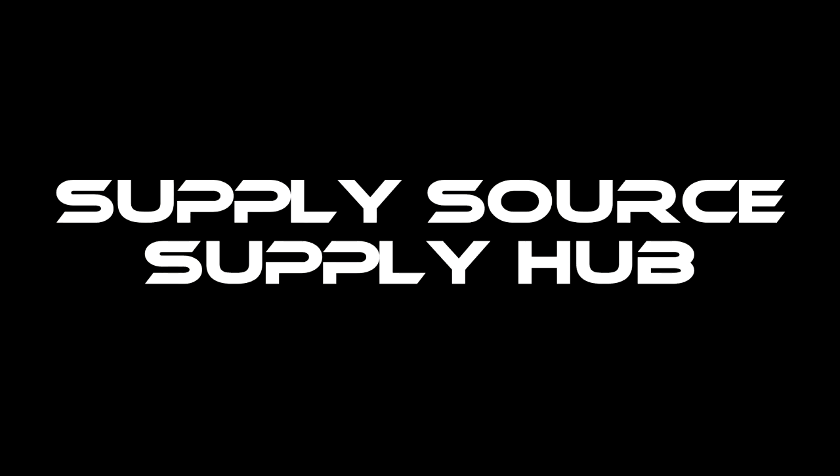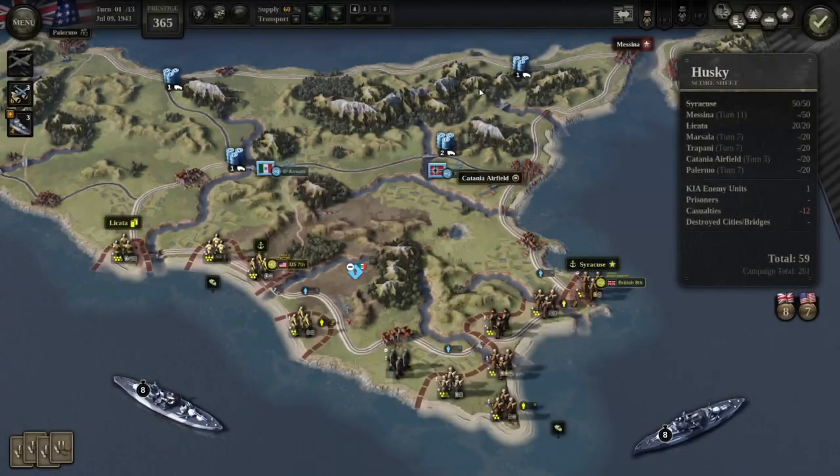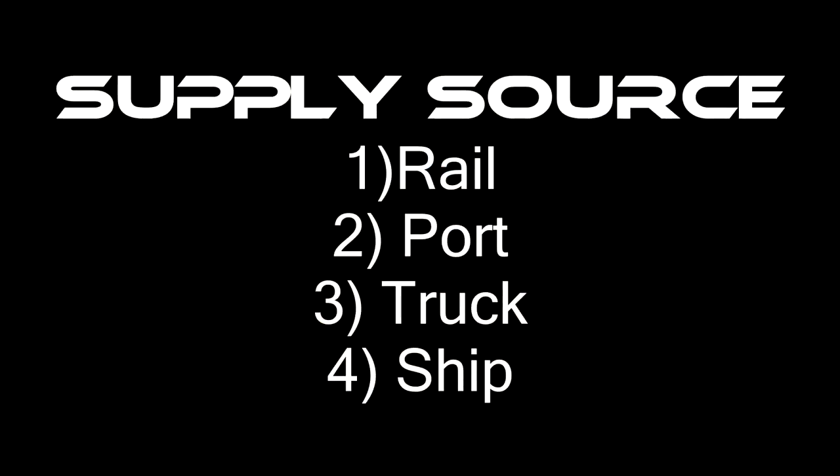The way supply works is that there's something called a supply source and a supply hub. There are four supply sources in the game: rail, port, truck, and ship. You can see them if you click on a supply hub — you can see these little symbols here.